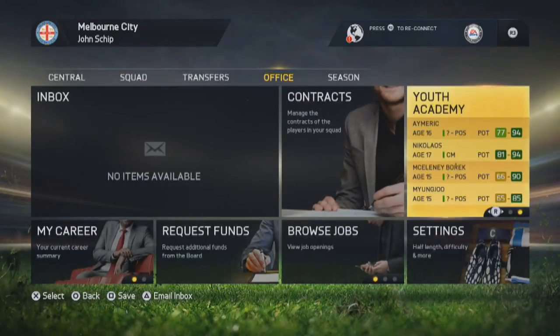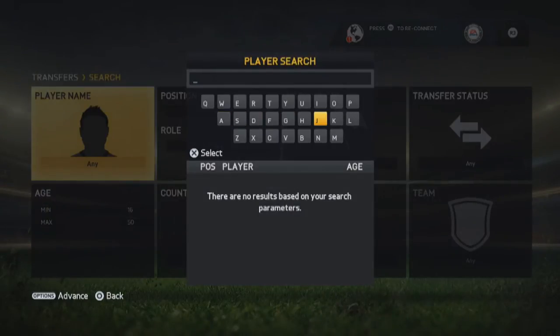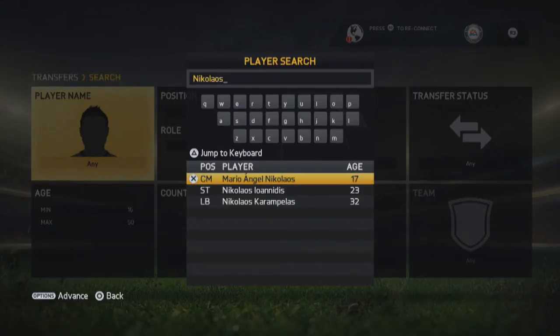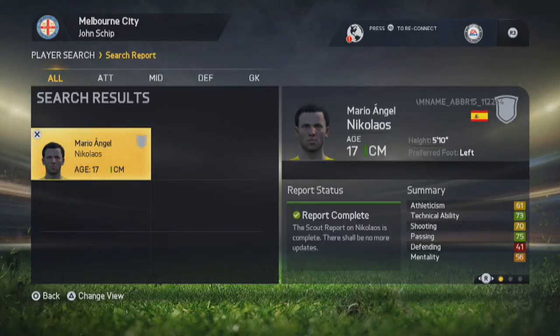I don't know whether they've implemented this on purpose, but there's a glitch. Whether this is a glitch or not, this tells me that it is. So what you're going to want to do is remember your youth academy players' names. In my case it's Nikolaos, and you'll see that he appears on the database even though he hasn't been promoted. Looking at his team name, that tells me this is a glitch. But whether they've almost accidentally implemented this, who knows? Because he's part of your squad, maybe this is why. But this is how you scout them correctly.